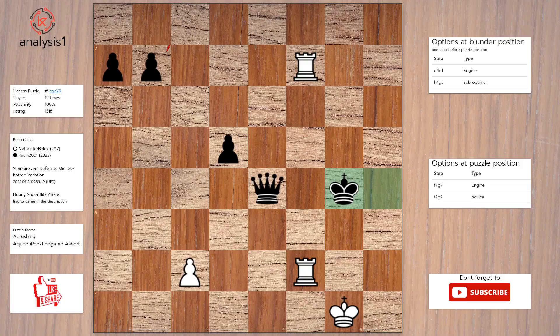Another puzzle. Let us look at threats in puzzle position: rook takes pawn. Here are the checks: rook to g7 check, rook to f4 check, rook to g2 check.